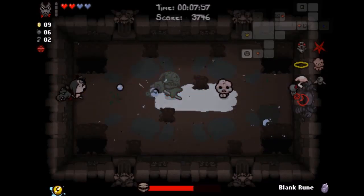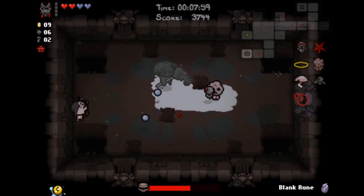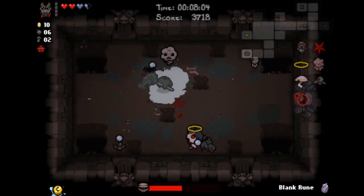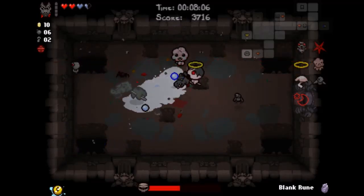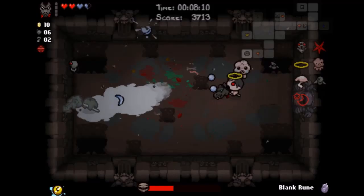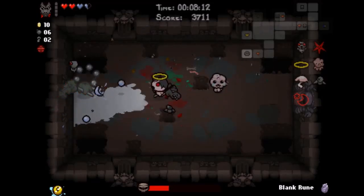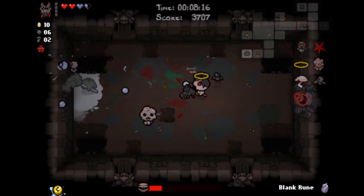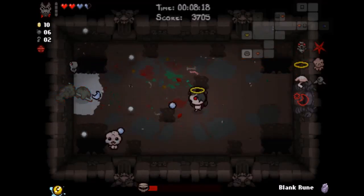I should warn you about a very important detail you might not know about. If you shrink down a boom fly and you step on it, it will still explode. So unless you have Pyromaniac, it will end up doing you a lot of damage — well, half a heart's worth of damage.